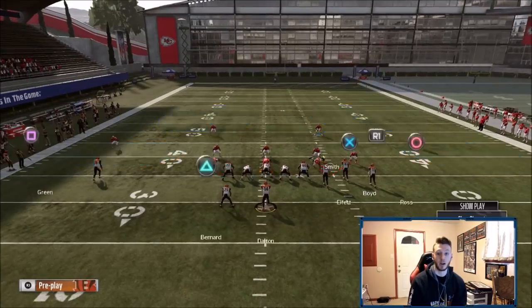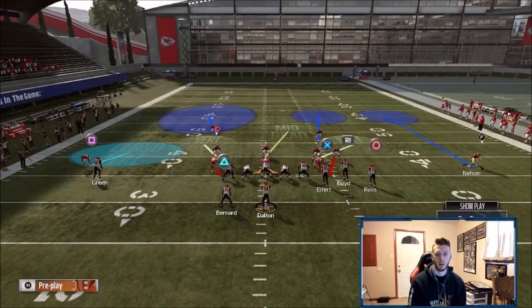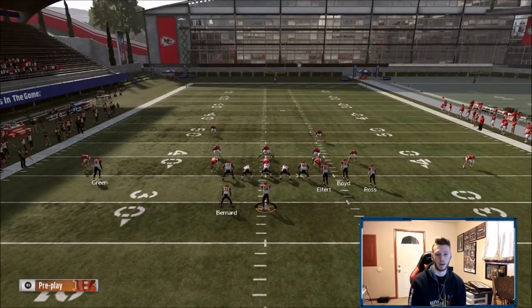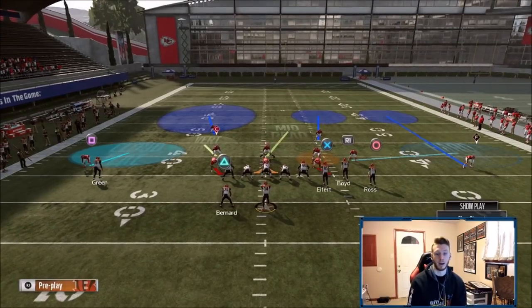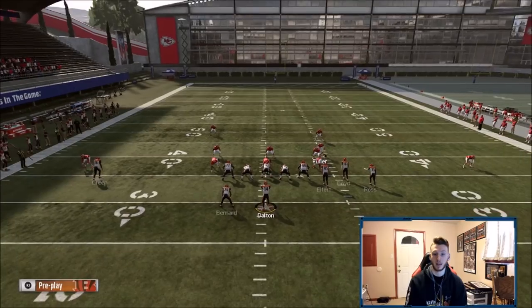If they're killing you with corner routes — deep corner routes, deep crossers, from the route specialist or out of trips — you can baseline press and go deep quarter. Move this guy out if you want, maybe spy this guy and hard flat here. Now you kind of have a cover-six look with a deep corner on the outside, a deep corner in the middle, and a cover-two shell on the left with a spy. This takes away Vick, and if they don't have Vick or have a slow QB, you don't have to spy — keep him in zone, or you can blitz him.